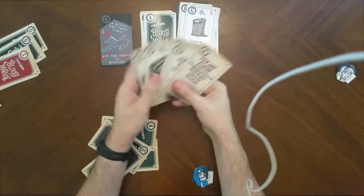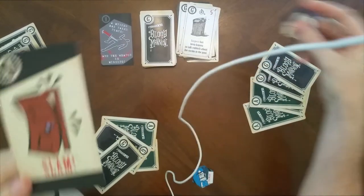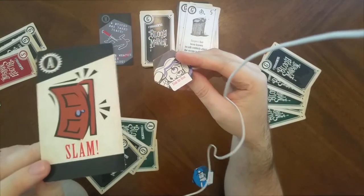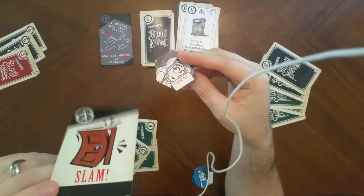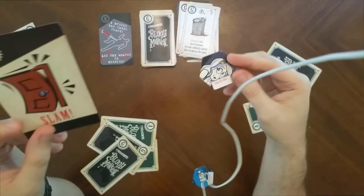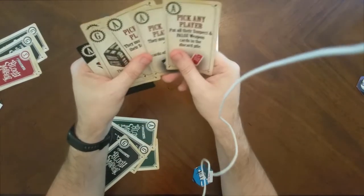Tabitha draws an action card: slam the door. Similar to her token scheme, the slam the door action card can cancel out actions by other players. The difference is the scheme can also cancel out other players' schemes, while the card cannot. She's got a slam the door card, so next time somebody tries to take something from her she might want to play it.